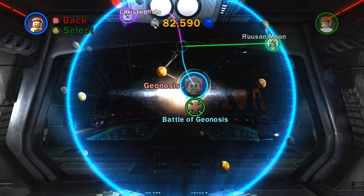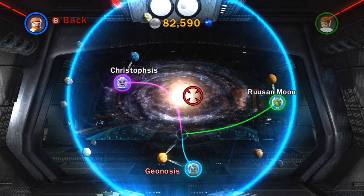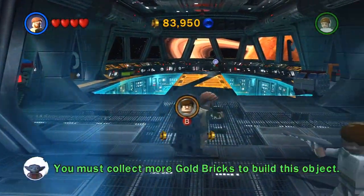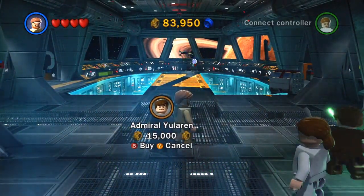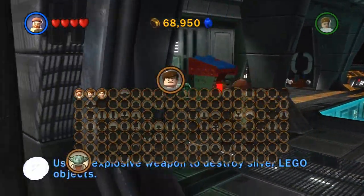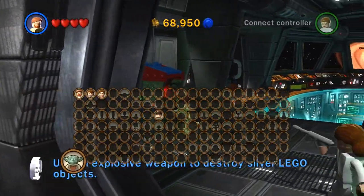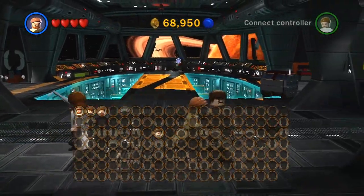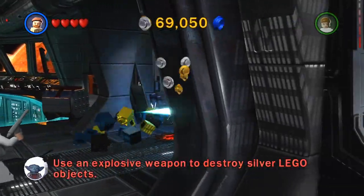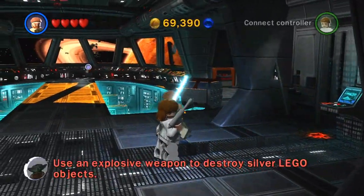That's 82,000 studs I've already got. I always try to get as much money as possible in the missions — I got 83,000 from one mission. This is how you can buy characters: you just see them wandering around and you can go up and buy them. Before, you just bought them from a shop, so that's pretty interesting.